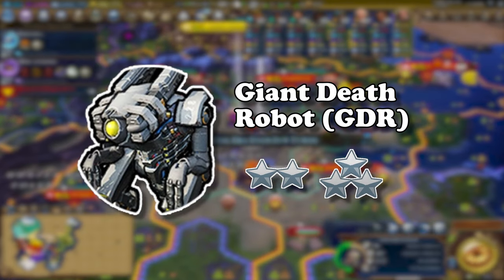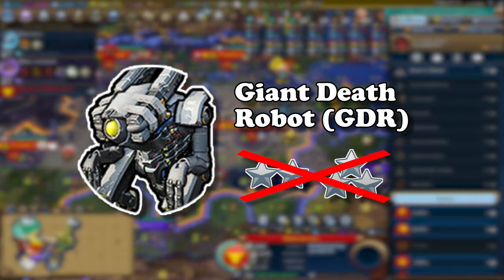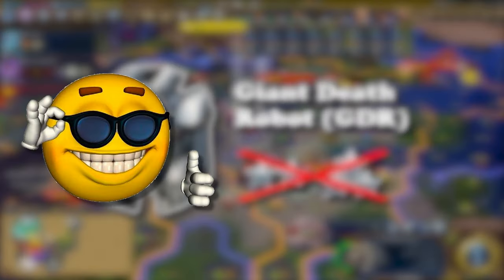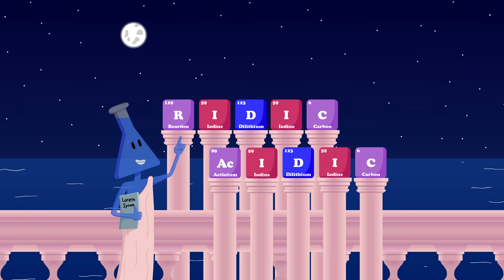Finally, the Giant Death Robot — known as the GDR for short — is the only unit that cannot be combined into corps and armies, but I think you should be allowed to because it would be really funny. Hashtag combine the GDR. Support me on Patreon — I'm Riddick Asidic, and I'll see you in the next era.